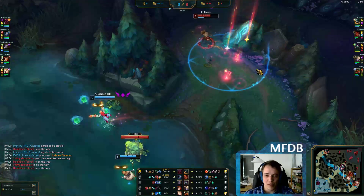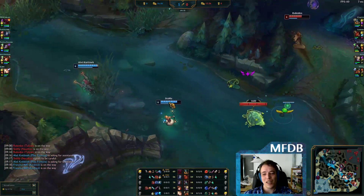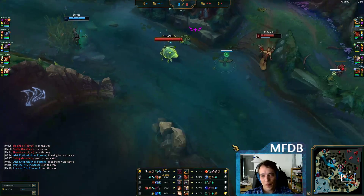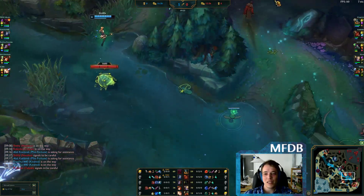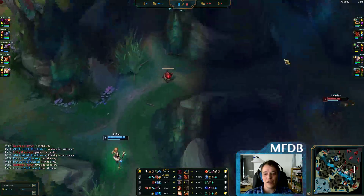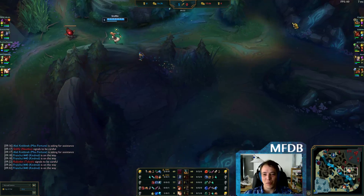Plus he can jump out of your ultimate. So the matchup is not that great in lane. But generally speaking, Miss Fortune should outscale him — though I'm not sure about that with this lethality build, especially without Gathering Storm or Absolute Focus. You need to finish early with this build.